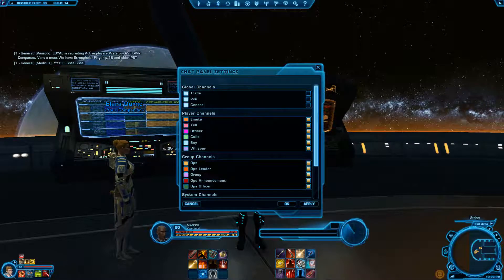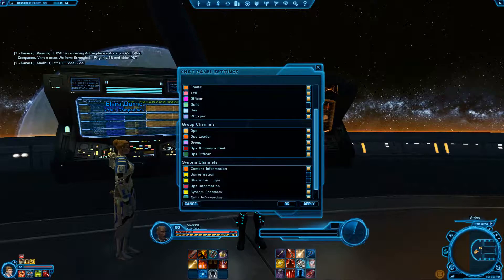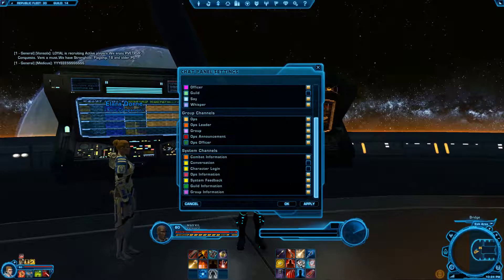I'll leave emotes just in case, yells just in case, and officer just in case. Guild I'm gonna turn off. Say... I guess I'll leave it on, and whisper I'll leave on just in case someone sends me a message. All this stuff for the ops group channel I'll leave those on.